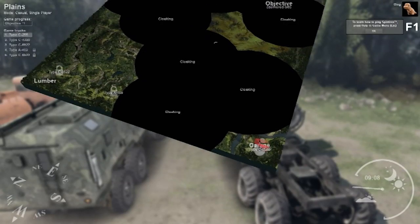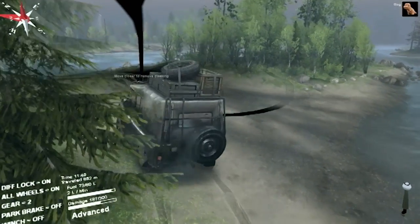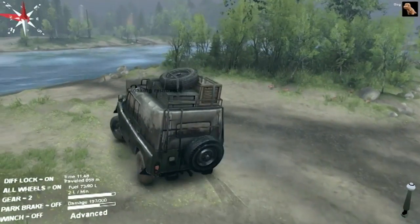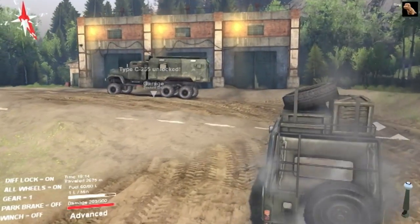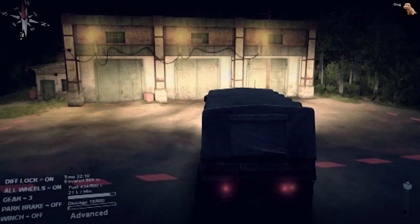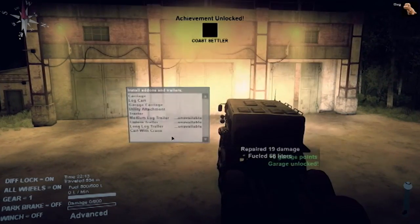Maps are blacked out by these cloaking vortexes when you start, and you won't be going very far if you don't plan out a route ahead of time. So first things first, you grab a little jeep and go out exploring to unlock the cloaked areas. As you explore, you'll also stumble across other vehicles and garages. Vehicles unlock by driving up next to them, while garages require you to deliver garage points to them. They then act as a checkpoint, letting you recover a stuck or destroyed vehicle, or refuel and repair your current one.